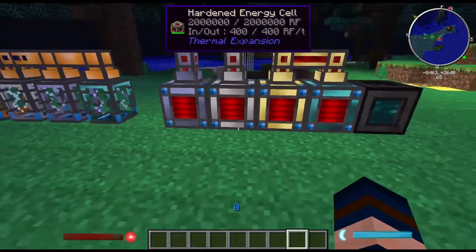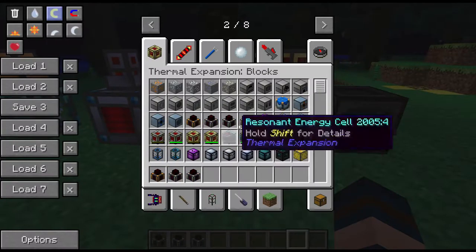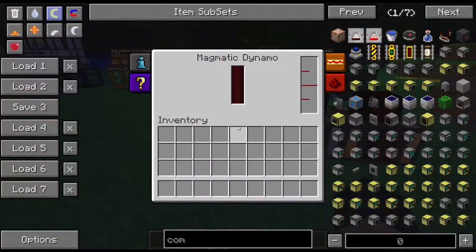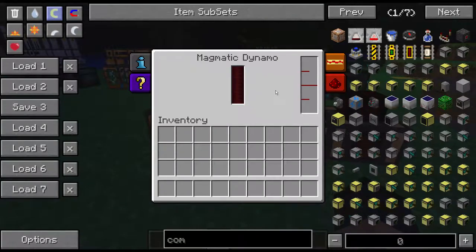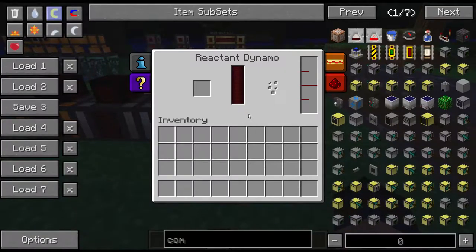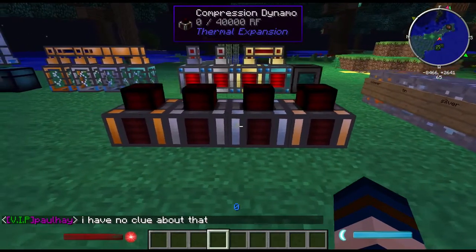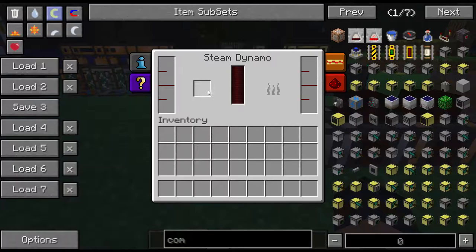Power comes from four dynamos, also known as engines, and is stored in energy cells. The best dynamo is the Magmatic because lava is the easiest fuel to obtain — just go to the Nether. The Steam Dynamo works with water and coal. The Compression Dynamo works with lava and water. The Reactant Dynamo I think works with fuel. All dynamos output 80 RF per tick regardless of which one you use, so making a better one just costs a different resource.